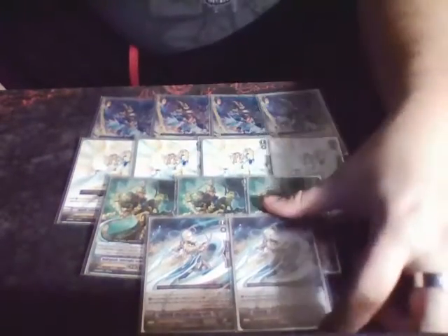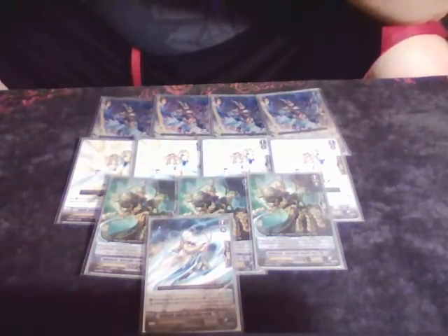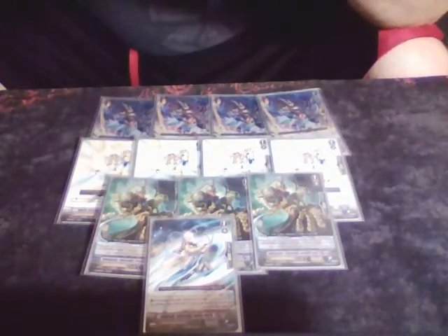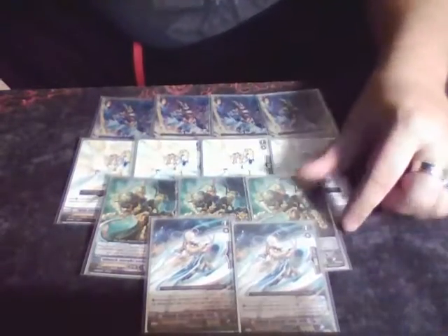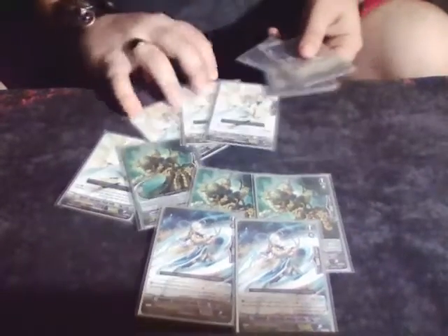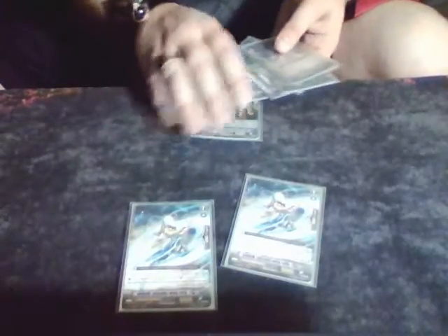Bellinius' ability is Generation Break 1: when he's placed on the rearguard from the deck, choose two of your other units and they get plus 2k until the end of turn. So you can use this to kind of boost up some columns just to get higher numbers. Another card that you could replace him with, if you didn't want to play him, is two stride enablers — the grade one that you discard to immediately stride with. But I like him.